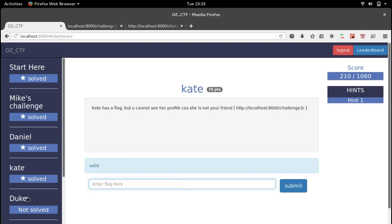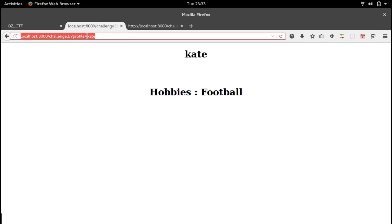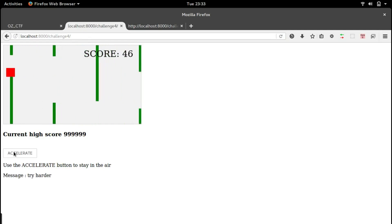Let's go to the next question: Duke. Duke created a game and he will give anyone the clue to find the flag provided they beat the game high score. Let's copy the link and try out the game. It starts a game and we have an accelerate button. We have a score of 46 and the current high score is pretty high, so I don't think it's possible to just play and beat it. When we actually touch the game we get a message: 'try harder'.